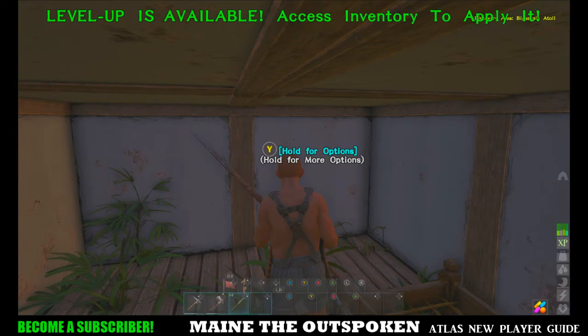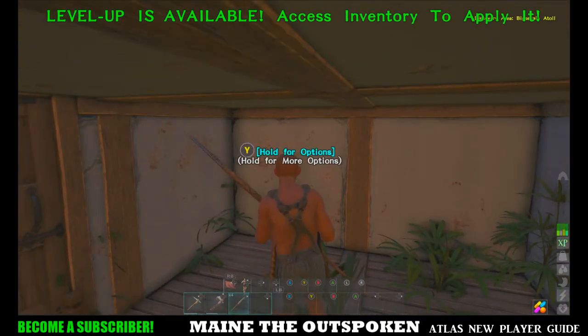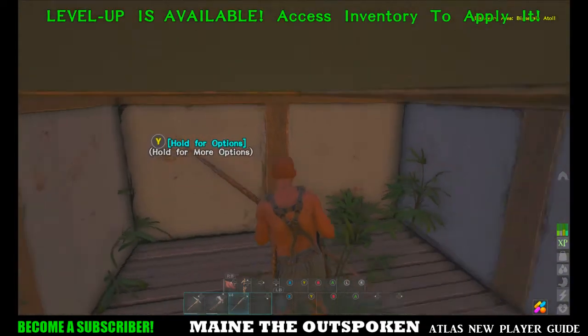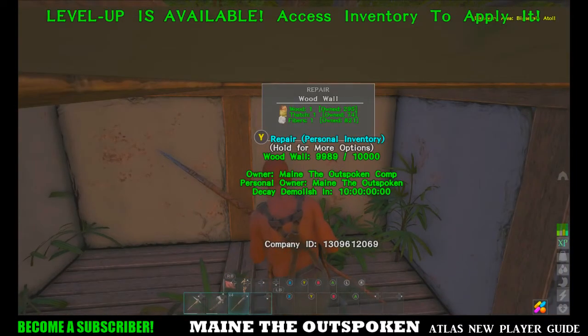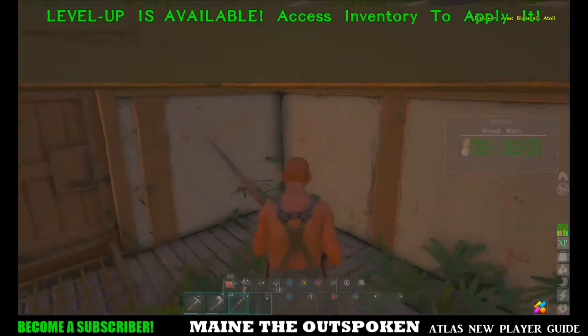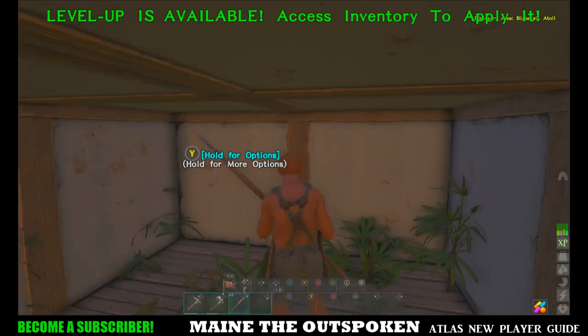Hey, what's up everybody, welcome back for another video. Today we are continuing our series on the game Atlas. This is day three of a new character being created. In the first video we started out at the freeport and showed you how to get your first ramshackle sloop. In video two we sailed that boat to this lawless island and built a little two-by-two base with a bed in it. I just woke up and I'm still alive — no one captured me or destroyed my base.